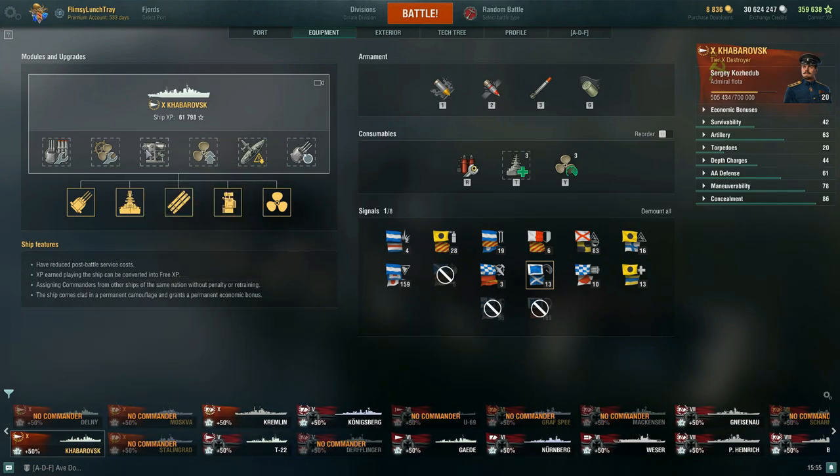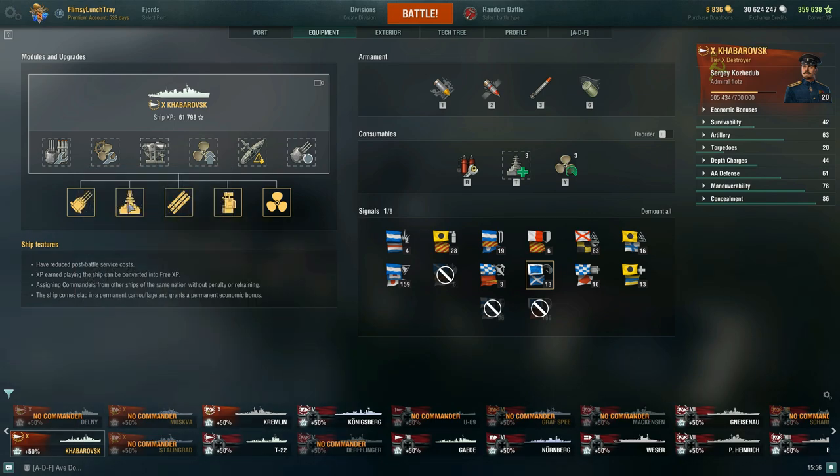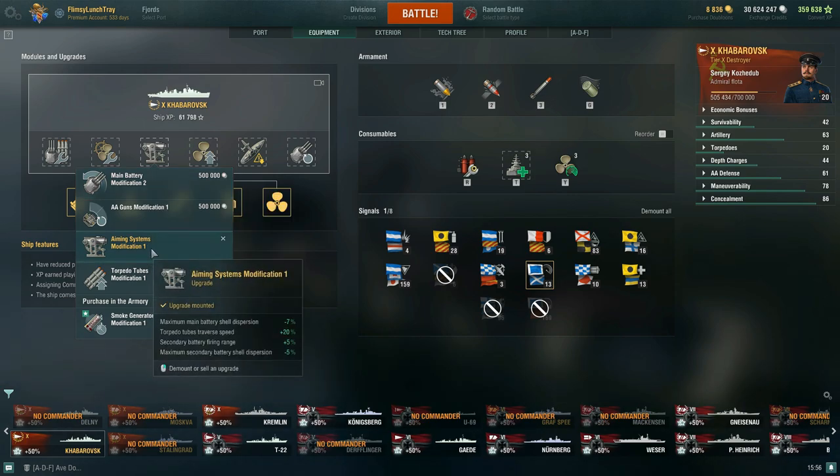For slot 3, I recommend Aiming Systems Modification 1, which reduces main battery shell dispersion horizontally and vertically. Without it you have a slightly worse maximum horizontal dispersion of 94 meters and maximum vertical dispersion of 56 meters. With the full accuracy build, you're actually slightly more accurate than the Marseille. Gun turret traverse is 10.3 seconds — not the best — but I'd rather have more accurate guns. There's also a slight bonus of plus 20% to torpedo tube traverse.